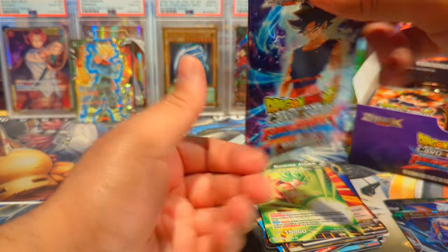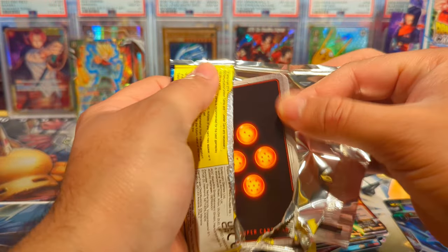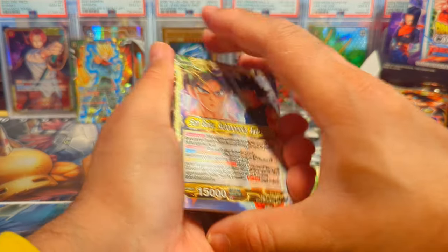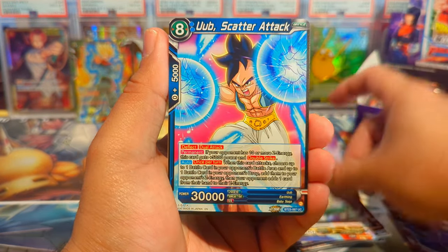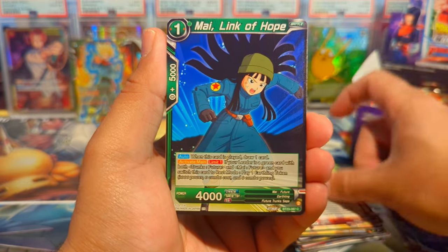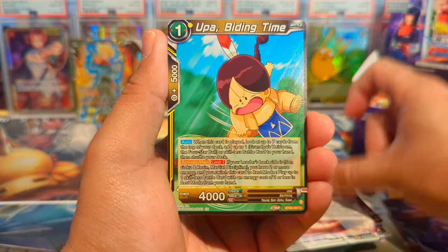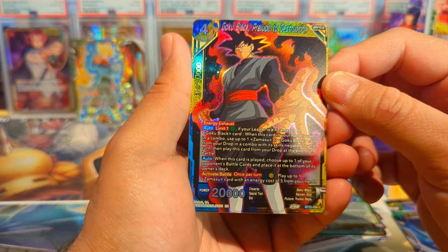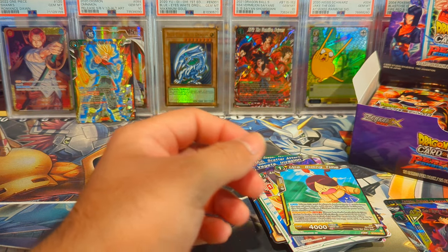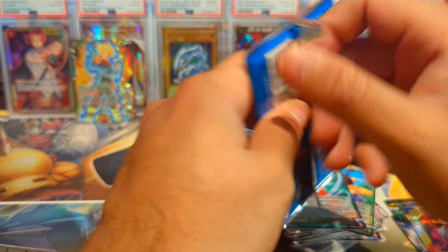The next pack is a UI Goku pack art. If you've all opened up this set, let me know what your best pulls have been and what you're still looking to pull. We have Fusion Worlds right around the corner, so I'm excited to see what the cards look like. I kind of stayed away from spoilers, but from my understanding it's going to be very similar to One Piece card style art, so that'll be interesting.